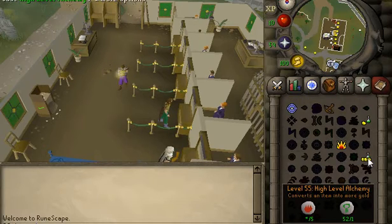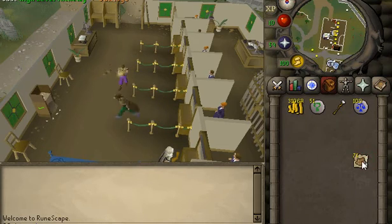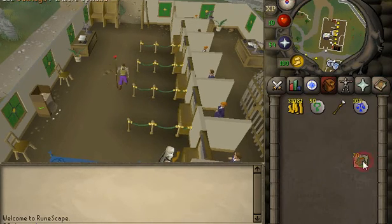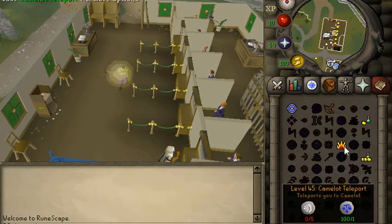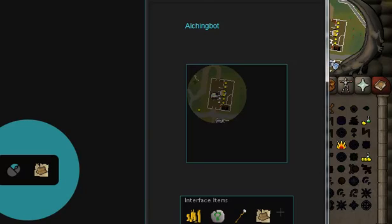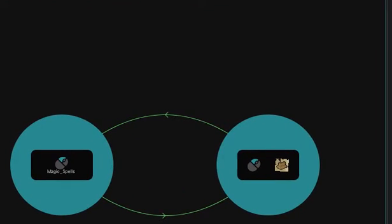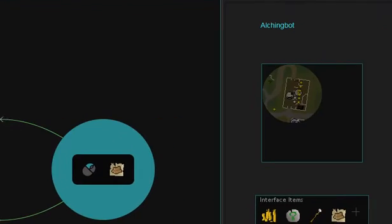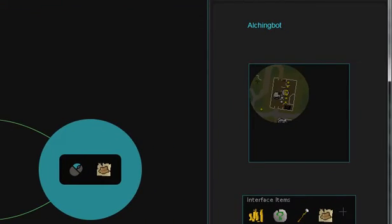Typically five to ten alches — usually ten is plenty for a good calibration. Let's stop there, click finish, and a clean calibration will show in the logs with the appropriate map set.